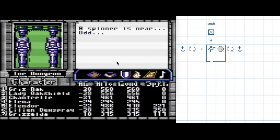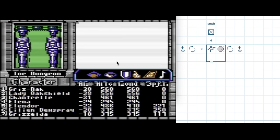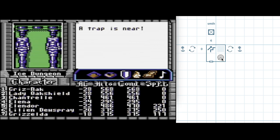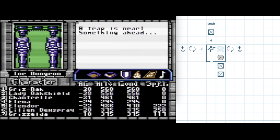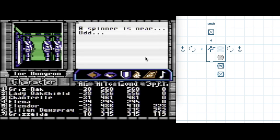I don't know how to notate this. To the south, a trap and a something. Stepping forward, we get an interruption, and only a trap is listed. That fight may have been messing up our messaging. No — a trap and a something are still in front. To the east, a spinner, an odd, and a something — oh my goodness, this is so noisy.